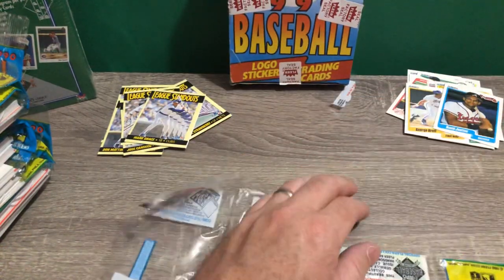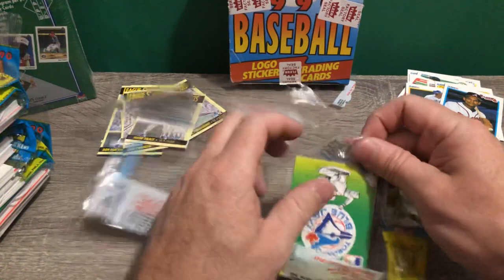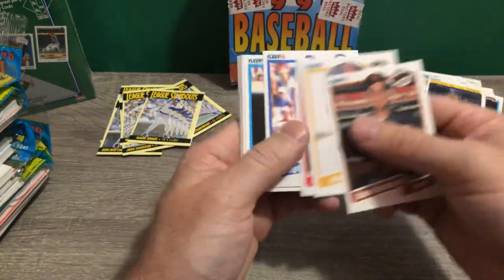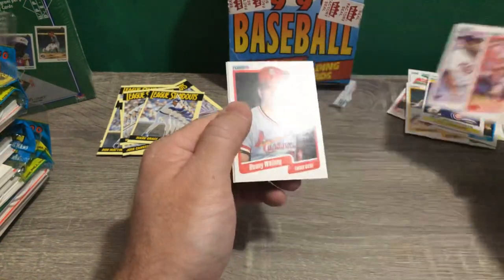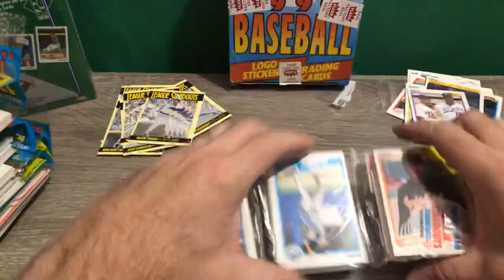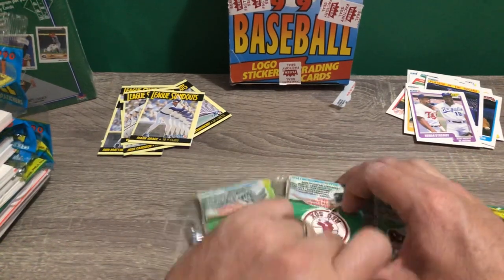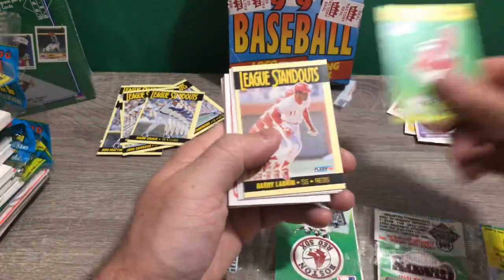You can see why this card is worth what it's worth — it just doesn't exist that many times. It was a short print. They just didn't make many for some reason. I don't even think his card is listed in a Beckett — not even for a quarter. That tells you it's not even on their radar. But if you're in the know, you know that card is a short print. I'm surprised it's not listed in Beckett to be honest. Barry Larkin again.